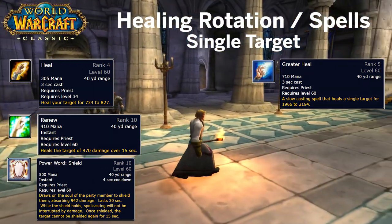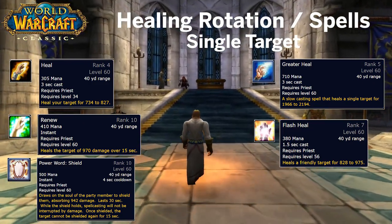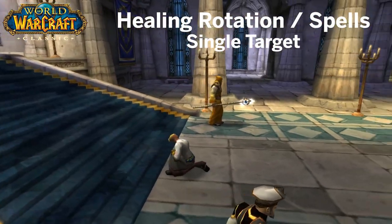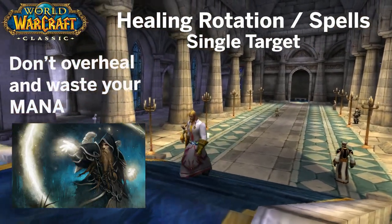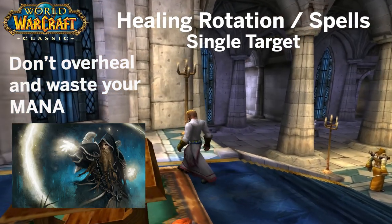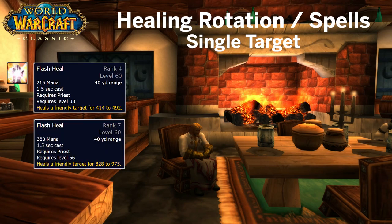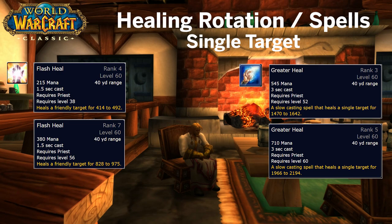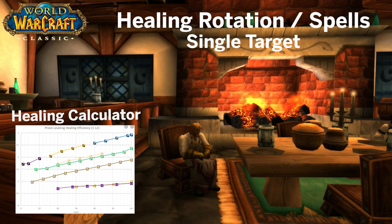If you need to heal your target fast, use Flash Heal. Use it only in life or death situations because this spell will drain your mana a lot. Remember to be as mana efficient as possible — overhealing is bad. The use of different spell ranks is key. I would recommend picking Flash Heal rank 4 and 7, and Greater Heal rank 3 and 5 in your skill bar for a start. If you want to go more technical and in detail, look up some healing and downranking calculators to optimize your character further.